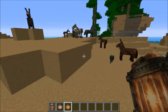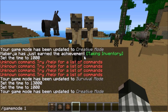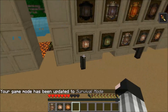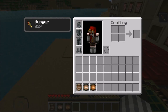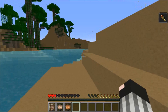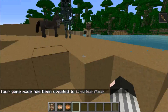In addition to those spawn eggs, there are also three brand new mobs with their own spawn eggs: the polar bear, the stray, and the husk. The husk spawns in desert biomes, and when it attacks you, you get hunger for about 13 seconds.